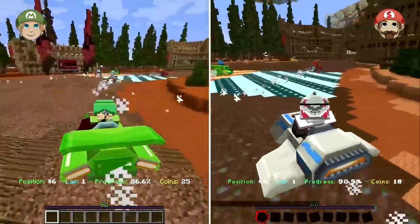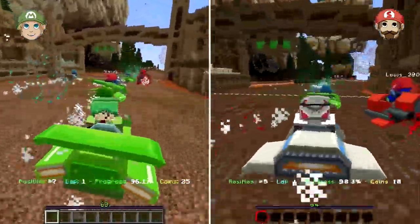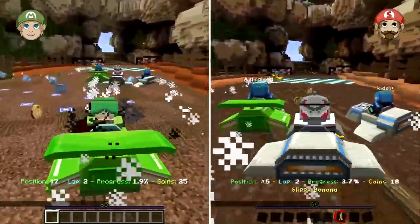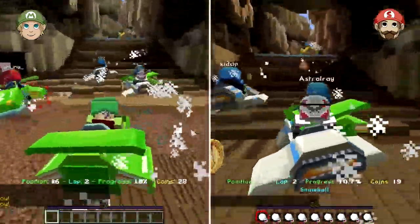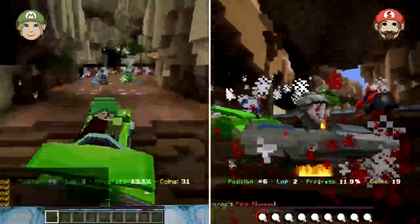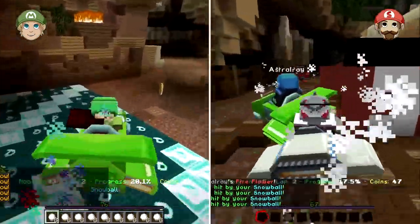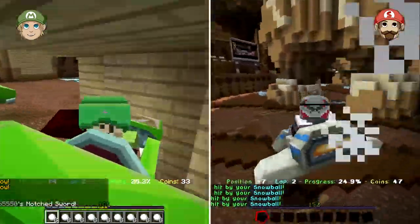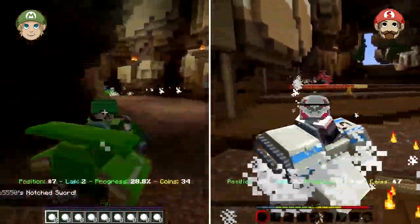You're cocky - you're looking behind yourself as you race. I'm using third person actually - I pressed F5. I tried doing this first person but it's a bit too difficult. What am I going to get? Banana. Snowballs. It is quite annoying actually - whenever you get hit by like TNT or something, it really flings you up into the air. I'm using all my drifting and boosting. I got hit by a notched sword - that's not good. I've got plenty of snowballs.